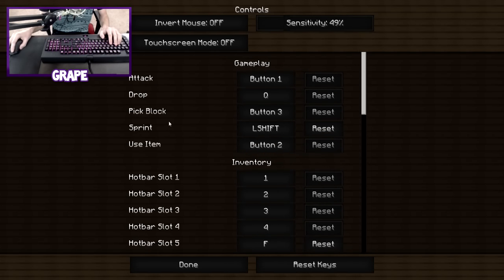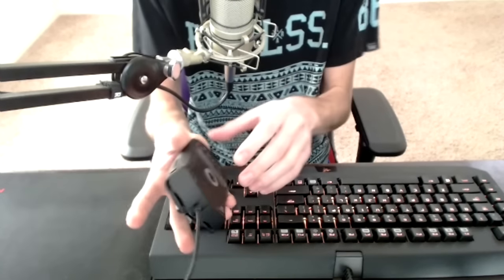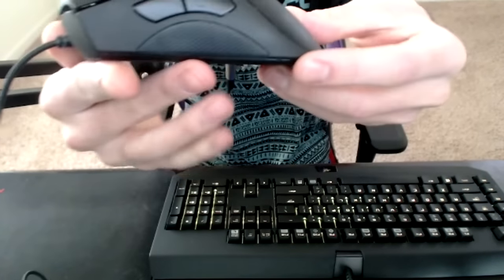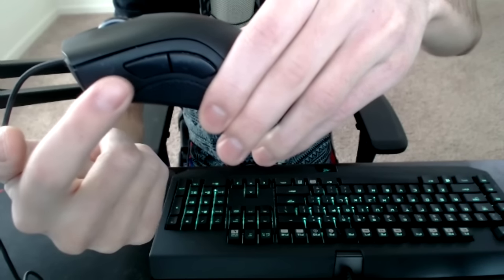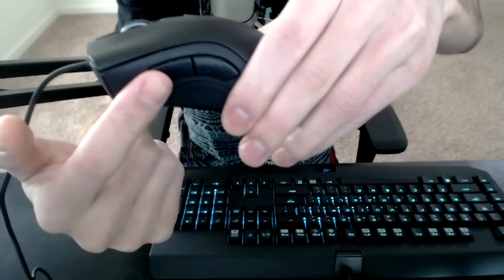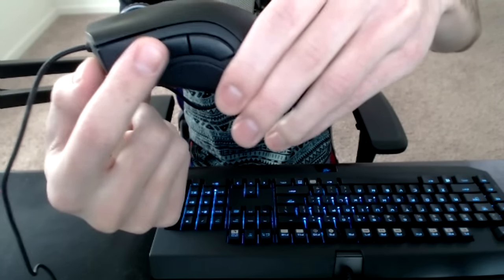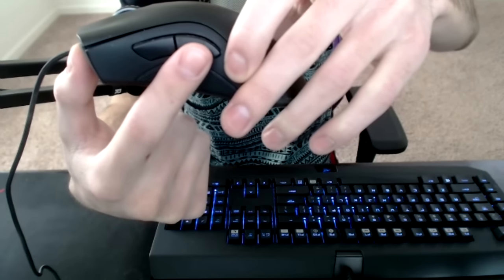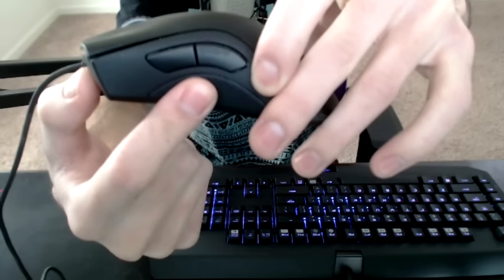I'm still getting used to that - I had slot 9 set to G for the water bucket but I think V might be a little bit easier to reach. I also have a zoom key, and the sprint key - I have my sprint key set to shift instead of control, and my sneak is on control. I also use my mouse buttons in PvP: this front side button I have for slot number four on the hotbar, typically a flint and steel or a lava bucket; and the back button I use for F5 to change perspective.